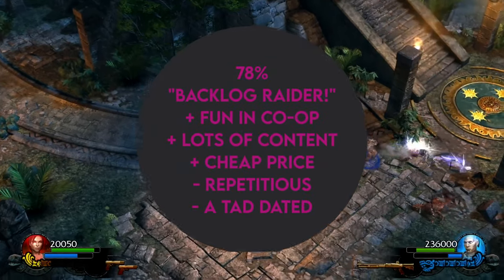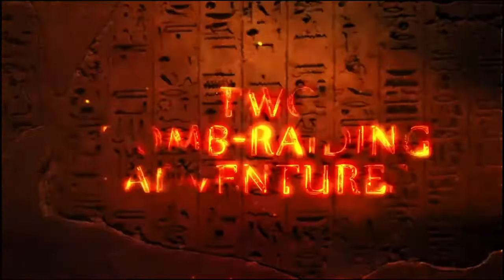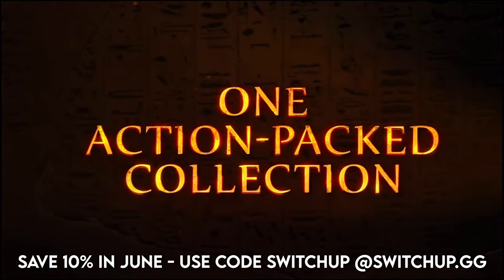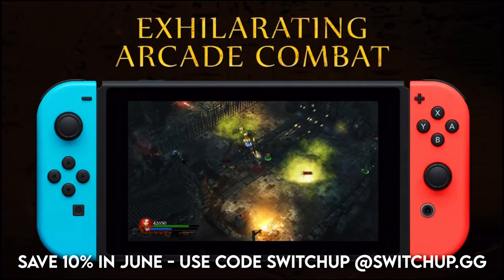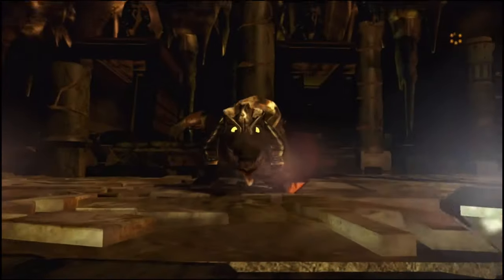Hopefully you enjoyed that one. Let us know down in the comments what you thought and if you'll be picking it up. A big thanks to our Patreons and members. If you want to save yourself 10% for the month of June on your eShop credit, you can get 5% off instantly using code SWITCHUP over at SWITCHUP.GG, and then 5% back in cashback coins. For all things Switch all the time, keep it Switch Up. Cheers, guys. See ya!